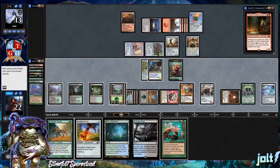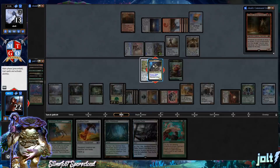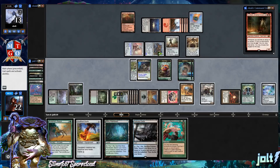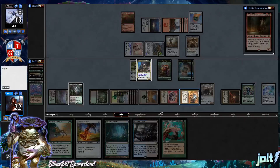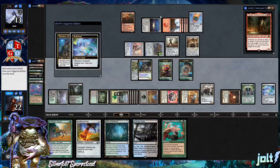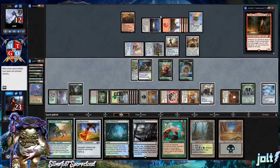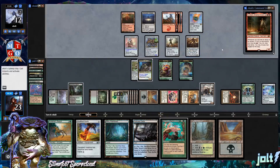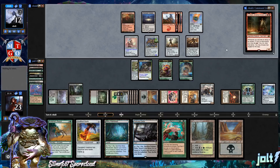We have six total mana. Let's go for one more Slimefoot activation, tap out for Llanowar, and one more Skull Clamp equip on Mind Stone for two more cards. Pass turn to our opponent. We have two Saplings to chump block. They have Kaldolith the Forge Mage coming down — we'll see what they search up.